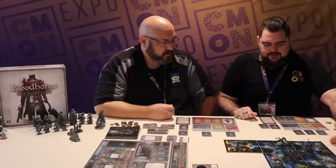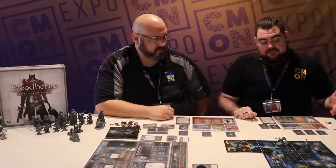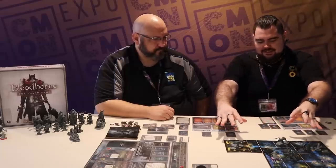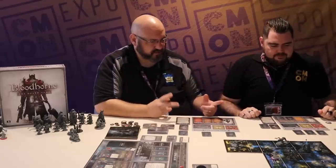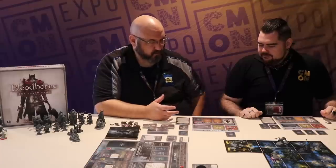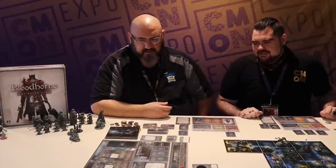That's important for moving and baiting enemies around — for example, if we want to get to Yosefka's Clinic, I could theoretically run a gambit, aggro these guys, and clear the path. My second action: I'm going to attack with a charged swing, which deals four damage as long as it hits but it's a slow attack. Basic attack drawn — and shuffle deck.